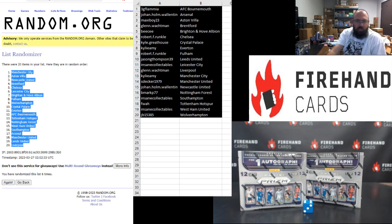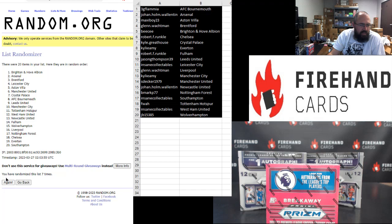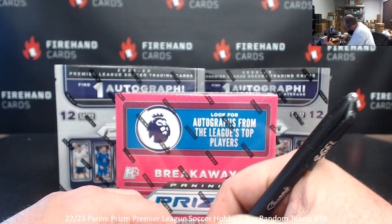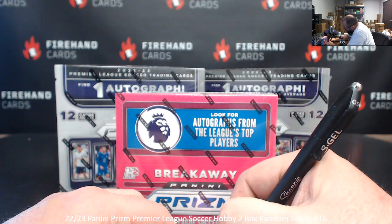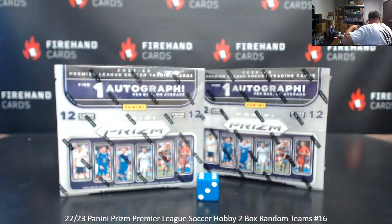Let's award out this breakaway box from last year. Three additional clicks on a randomizer. If your team sits at the top of the list after click three, that box is yours. 1, 2, 3. Southampton belongs to Insane Collectibles. Boom, there it is. That quick and that easy.